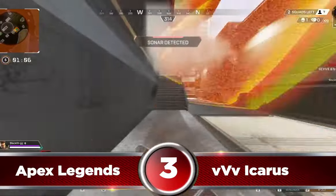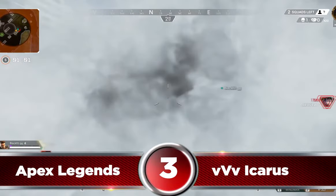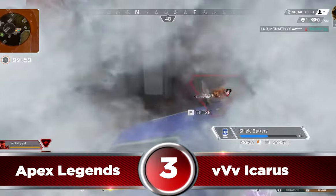He scouts around the edges and puts some damage through the window before getting clear of the area to heal up. The fact that he had the awareness to heal before pushing in really gave Icarus the upper hand in this next gunfight.